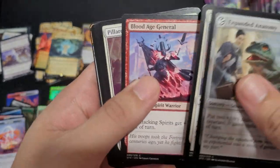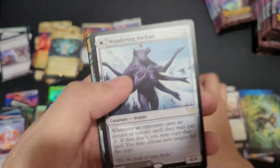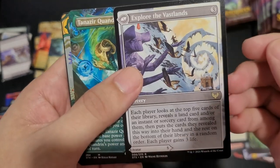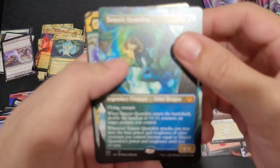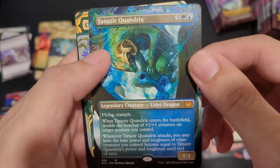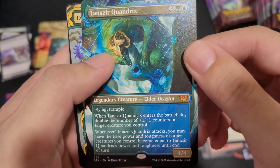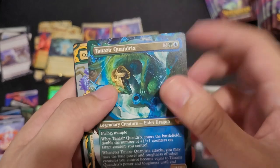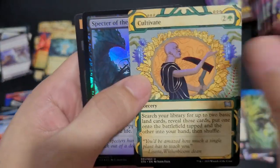Expand Anatomy, Ageless Guardian, Blood Age General. Wandering Archaic. Abadur, Explore the Vestlands. Another mythic — actually full art. Tanazir Quandrix, Legendary Elder Dragon — Flying, Trample, when it dies double the... hmm. This might be good in my commander deck, actually. Cultivate — I can use that in my commander deck too. Nice. Time to pimp out my deck.